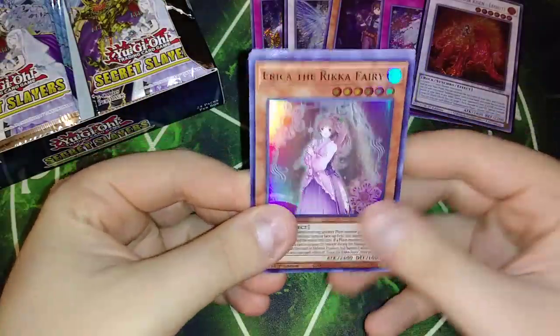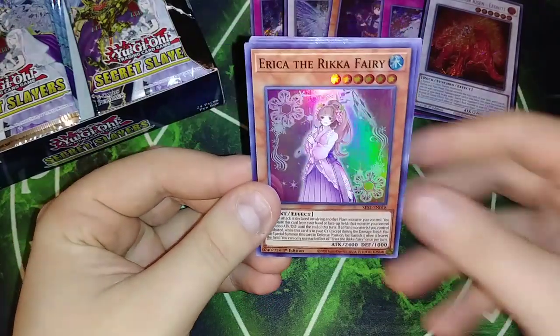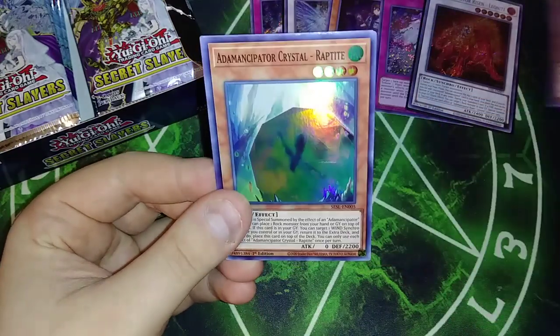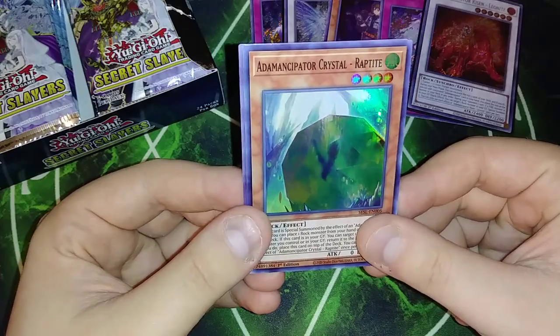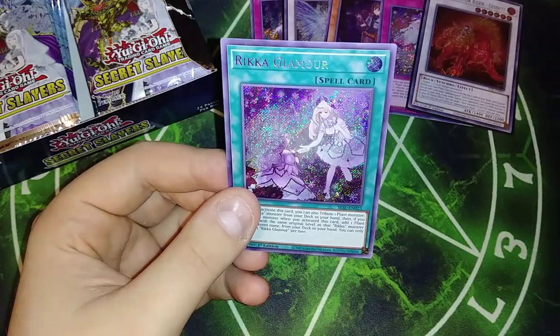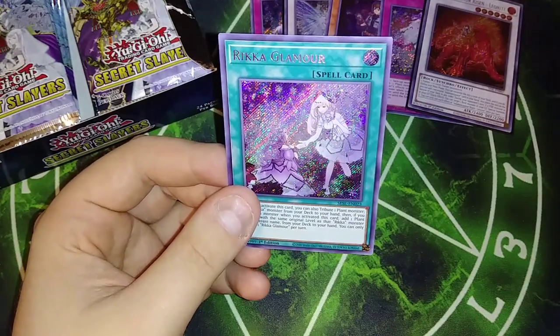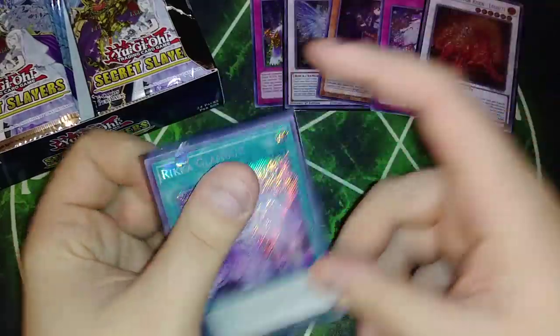Maybe this is a booster box with the Emancipators — God, I want to build those so bad. You guys know I love Synchros, so that was kind of a given. We got Erika the Rika Fairy, Quakimera Overload, Princess of Autumn Leaves, and we got one of the first crystals — I can't believe we actually got one of those, that's pretty cool. And then... oh, that's another short print — that's Glamour! Glamour is a short print too, and that's like an $8 card.